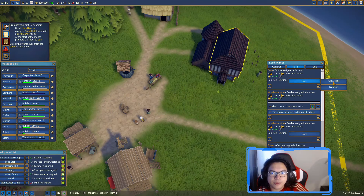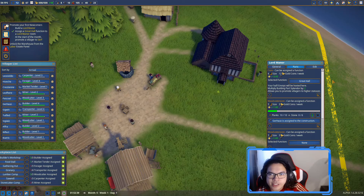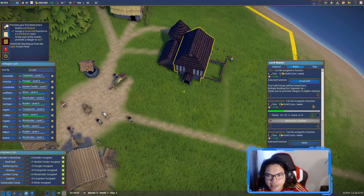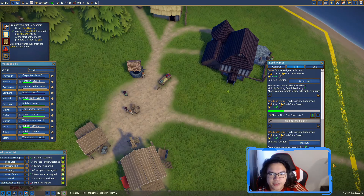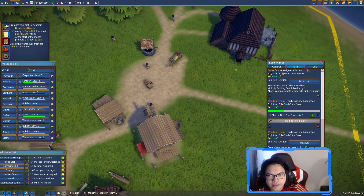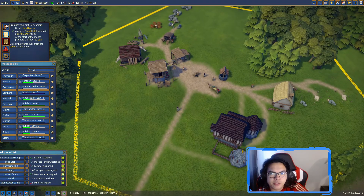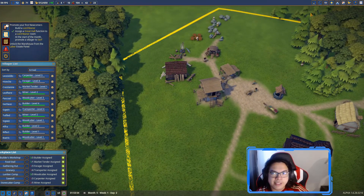We're going to set the core as our Great Hall - envoys will be hosted there, and it allows you to promote villagers to higher serf status. For the wood extension we'll put one as a treasury, which increases our money capacity to 650 from 500. We'll unlock the warehouse from the labor estate panel.